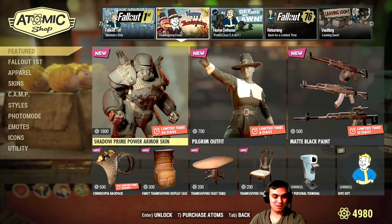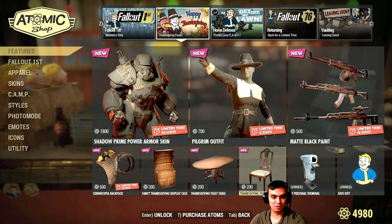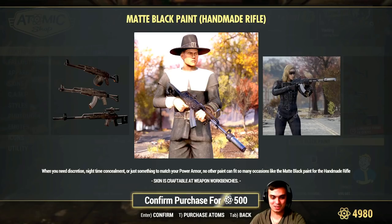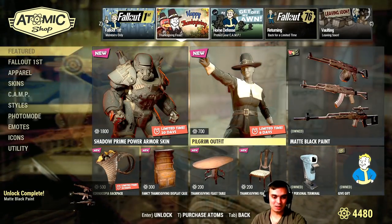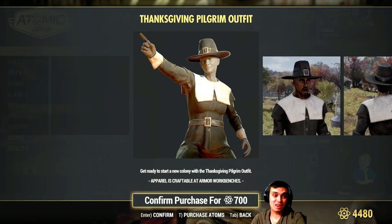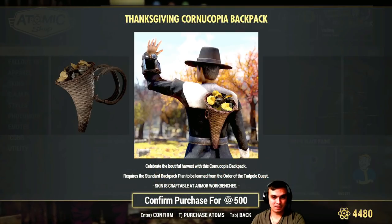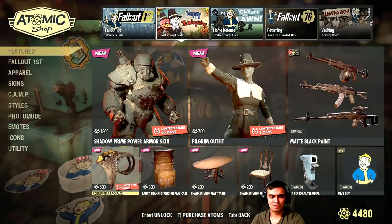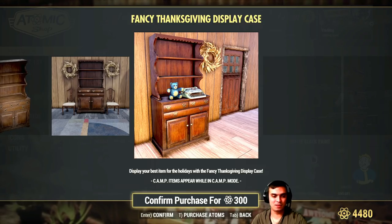Ouch! They could have made a Thanksgiving bundle — looking at all these Thanksgiving items here, they could have bundled them like they did previously. Oh, the black paint — check this out! No question asked, take my atoms please, I'll take it! Then we got the Pilgrim outfit — that's super cool but I'm gonna pass. And the backpack, and the fancy Thanksgiving display case — oh that is cool!